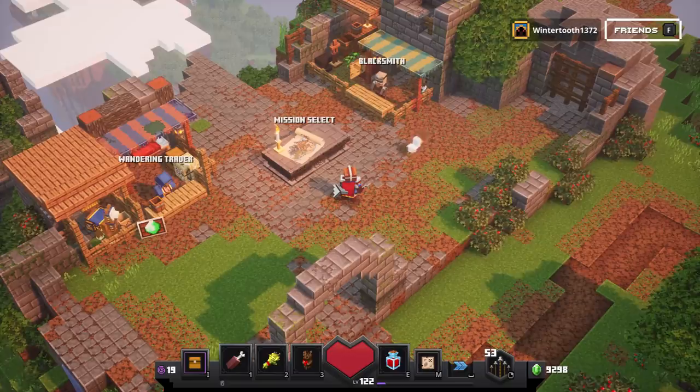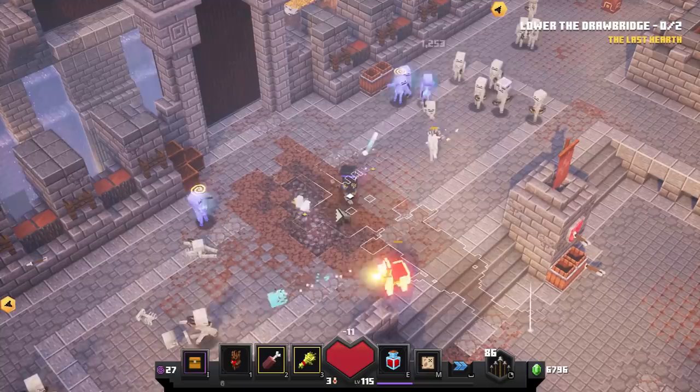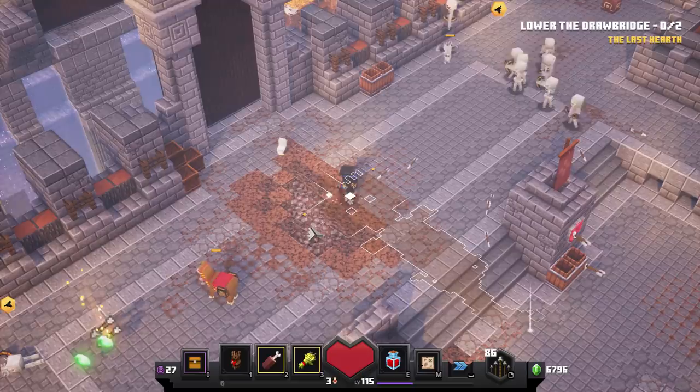Finding unique items in Minecraft Dungeons can be a little tricky, but all we're going to need is some high-level gear, because we want to find high-level unique items, and a whole bunch of emeralds. You should be seeing on your screen right now an AFK Emerald Farm in the top right-hand corner — we'll take you to that video in case you want to find out how to get passive emeralds while you are sleeping.